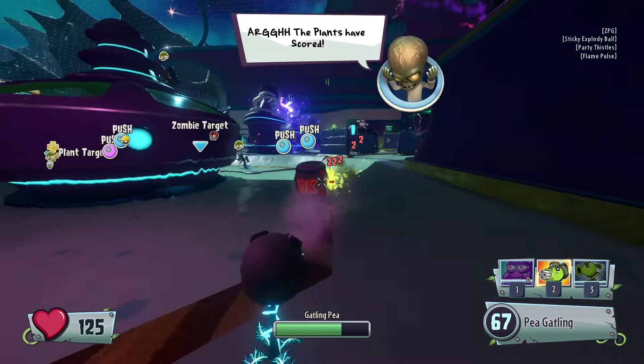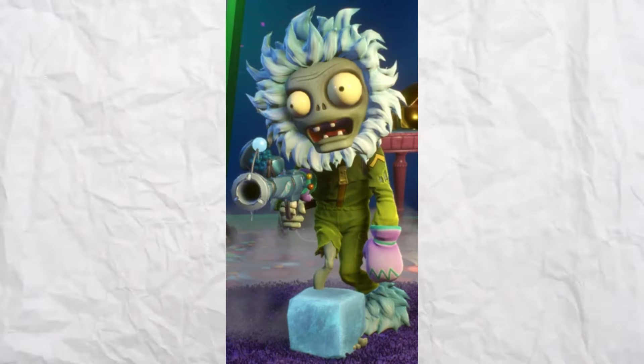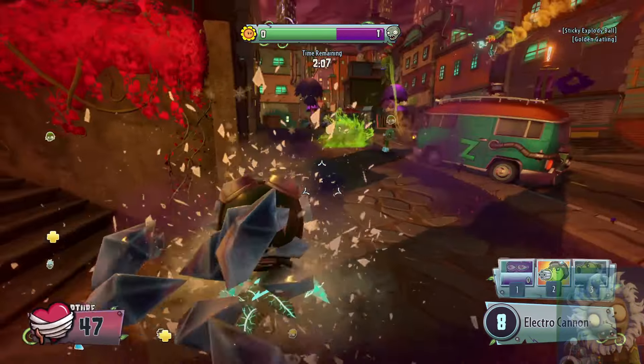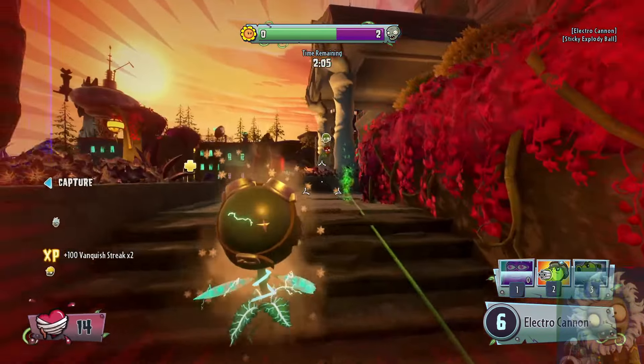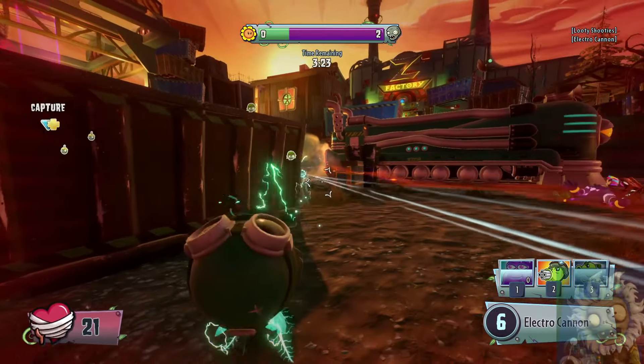However, there are some counters to this character, so let's go over them. One: Arctic Trooper. Arctic Trooper will only counter Electro-P if you land the first shot. The reason for this is that Electro-P will be slower and eventually frozen. And once he's frozen, you pretty much win.